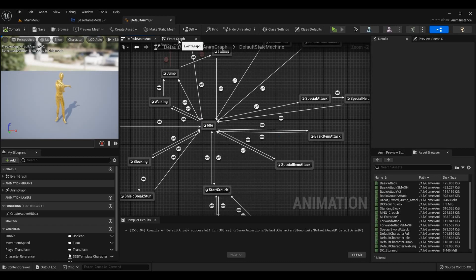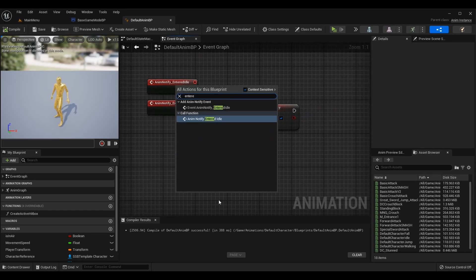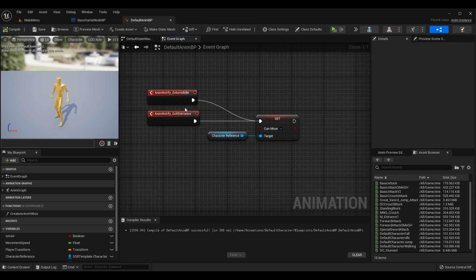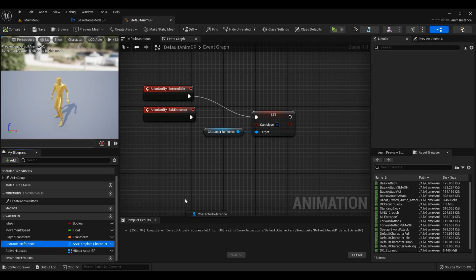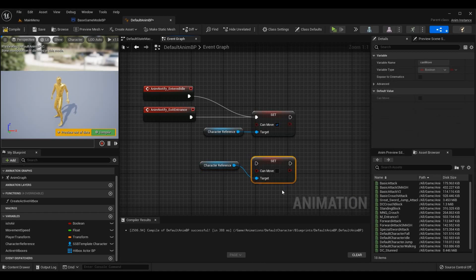In the event graph, search for this event — 'On Anim Notify Entered Idle.' This does the same thing as the exit entrance event: when we finish our entrance animation it sets can_move so we can move. That's what we want to do when entering the idle state. Grab your character reference, which is the owner of this animation blueprint, and set can_move on it to true, then plug it in.